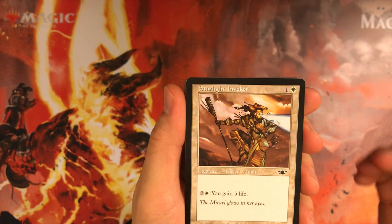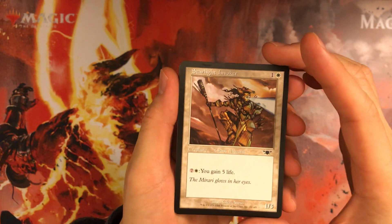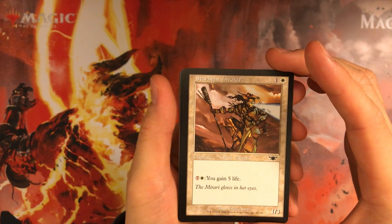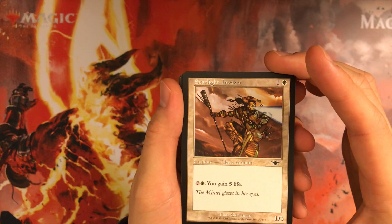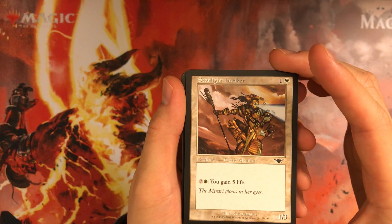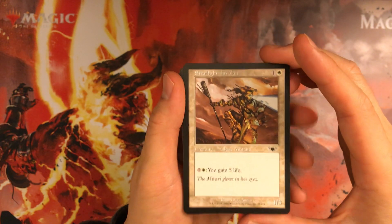Starlight Invoker: 2 mana, 1/3, 8 mana to gain 5 life. It's a cleric. Average stats, blocks two-twos, the mana sink ability is okay — definitely a card you want against an aggro deck, but not too exciting.